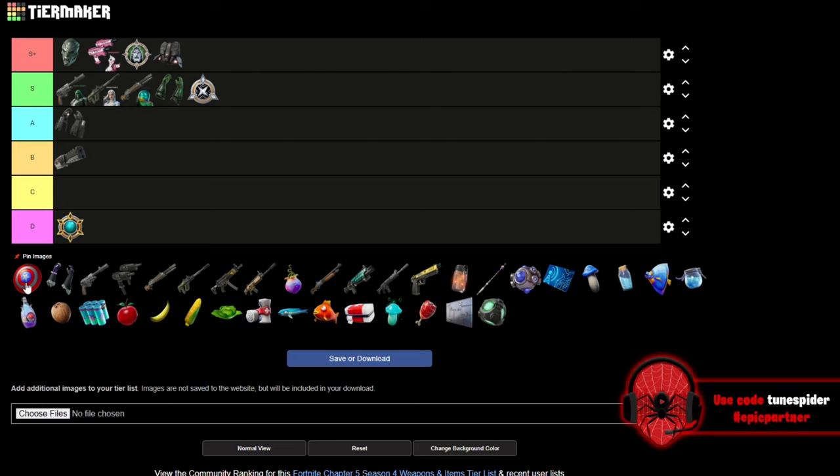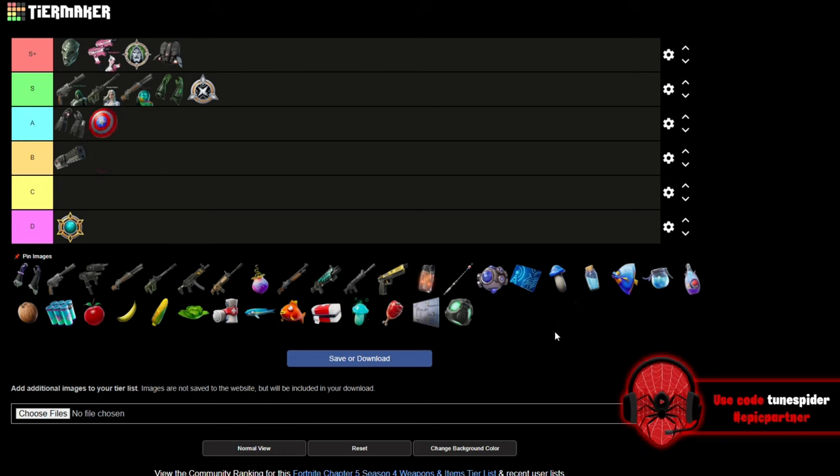Cap Shield is going in S. It's still a really good item to have: it blocks 250 damage, deals 40-50 damage when you hit someone, can ricochet off someone and hit their teammate if they're close, gives you a little speed burst, and helps you break through walls. I think it's a really good Marvel item.